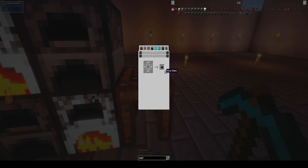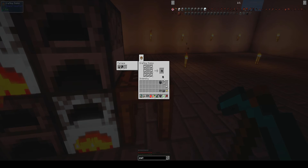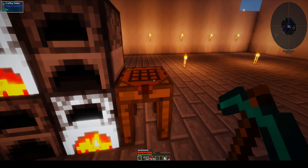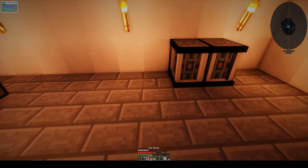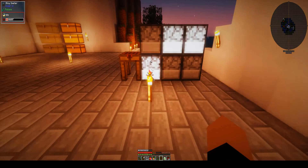The machine frame is complete, and now — oh, we gotta make the cauldron, always forget about that. And we have our alloy smelter! We can finally process our ores. I'm gonna pick out all the ores, put them in a chest, and pipe it in, pipe it out, and we'll be good to go.